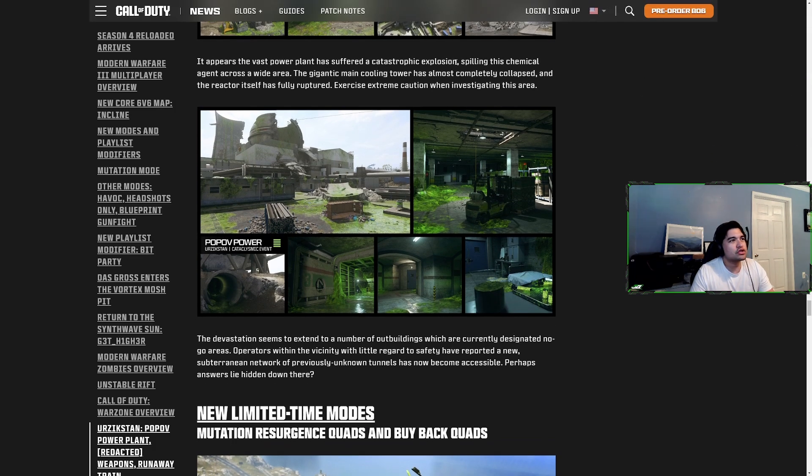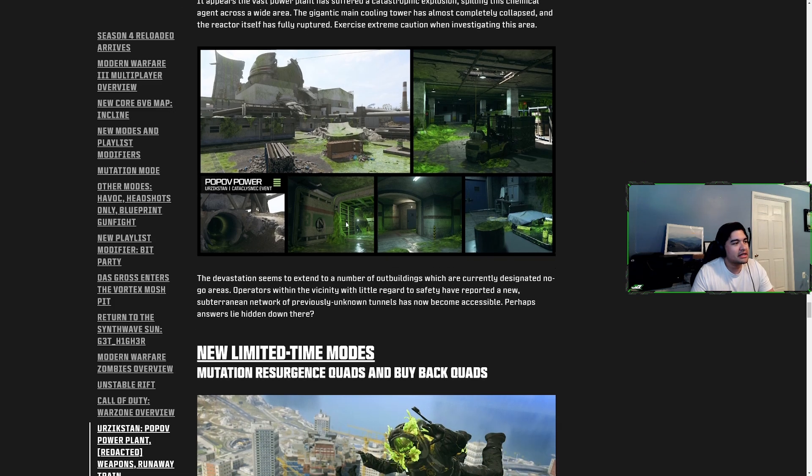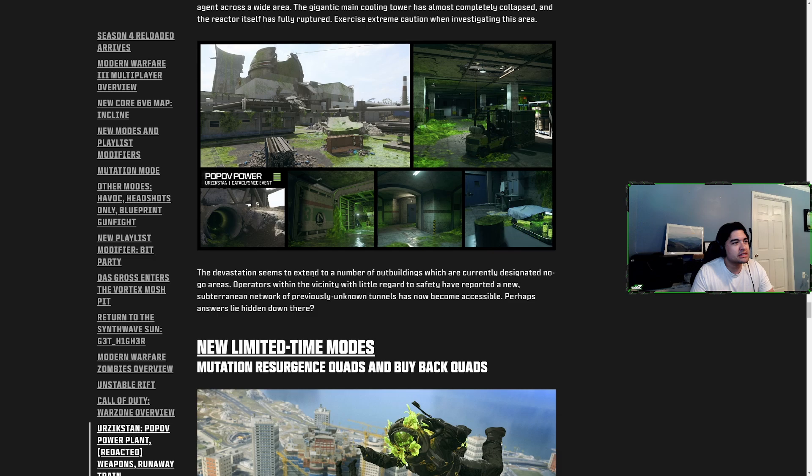The vast power plant has suffered a catastrophic explosion spilling chemical agent across a wide area. The main cooling tower has almost completely collapsed and the reactor has fully ruptured. A number of outbuildings are designated no-go areas, and a new subterranean network of previously unknown tunnels has become accessible — which will obviously change how the POI plays.